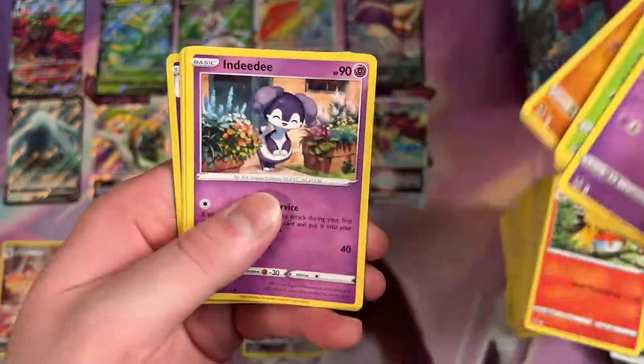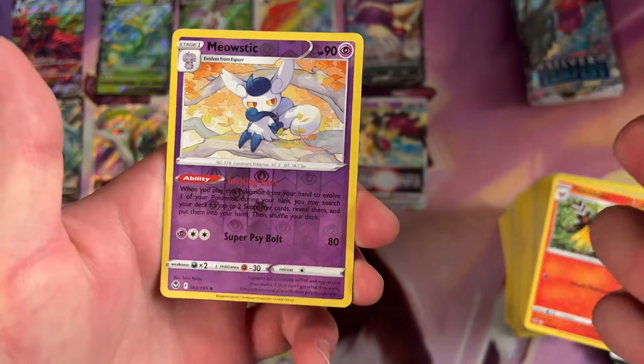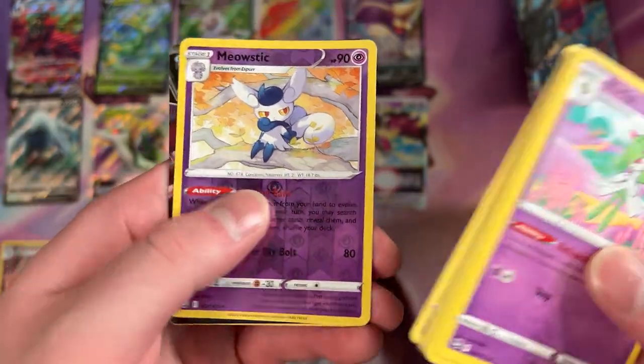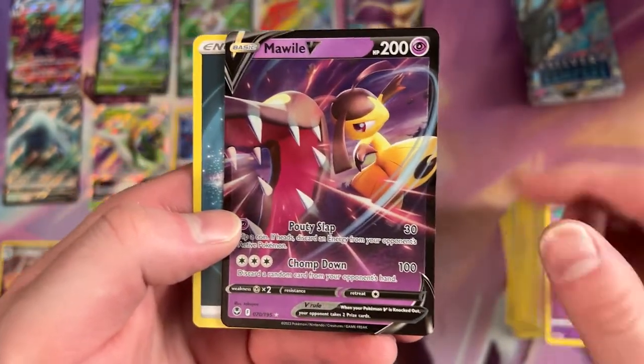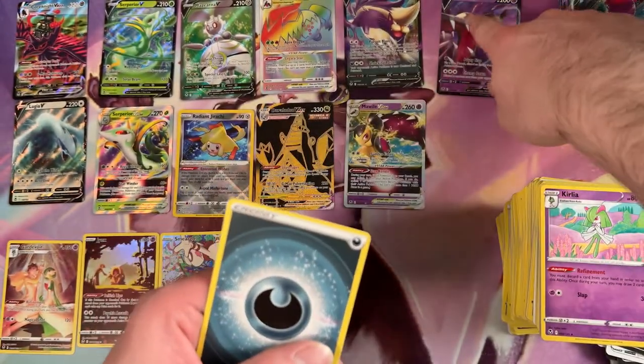A Wallace. A Reverse Holo — oh, it's not a Rare, it's just an Uncommon. Meowstic. And then a Mawile V. There we go — that goes with our Mawile V-Max. Set that up here. Very cool.